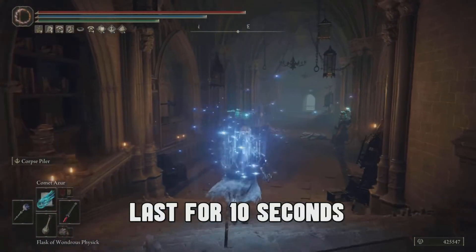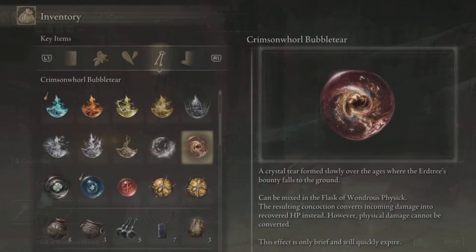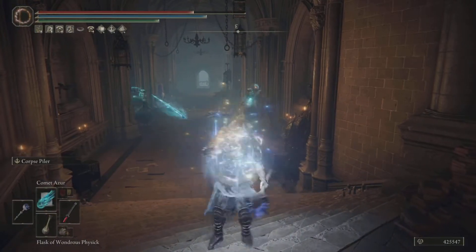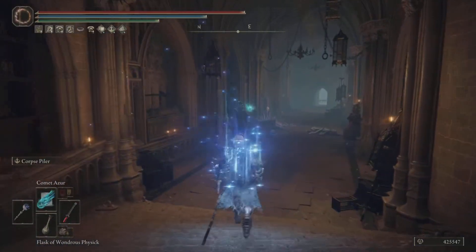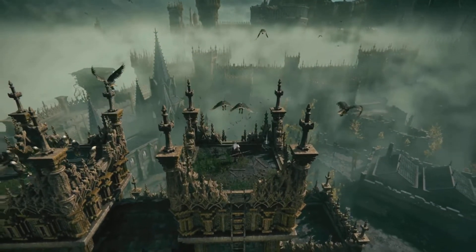Any magic damage you take is basically going to replenish your health, making this phenomenal. It lasts about 10 seconds for this to take effect, but so long as you have it, you are going to be getting HP back as long as it is magic damage. So there you have it — I showed you where to get this lovely tear, now all you have to do is get out there, pick it up, and have some fun with it.